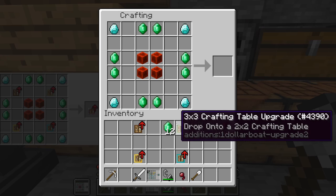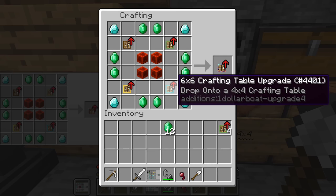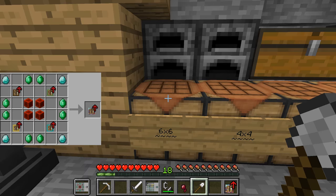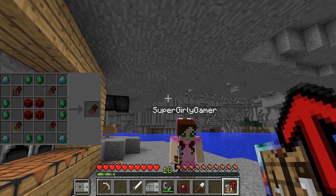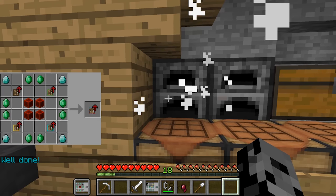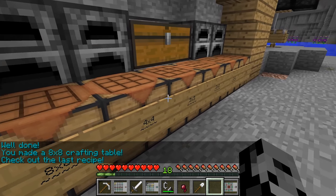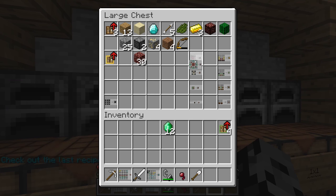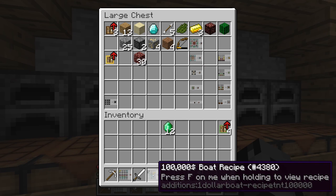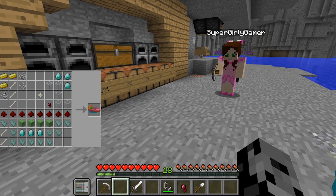I believe we have everything we need now to actually craft this. We have tons of emeralds - put these like that, these for the middle, and put all the crafting tables in the right positions. One over there, the low level one over there, the yellow one in that corner - and finally we've done it! 'Well done, you made an eight by eight crafting table, check out your new recipes.' I'm scared.